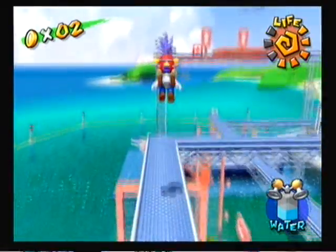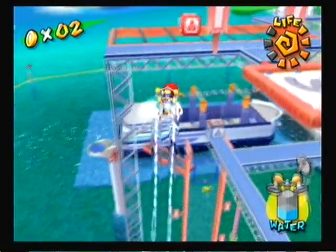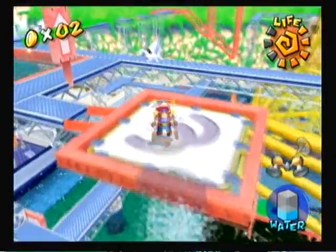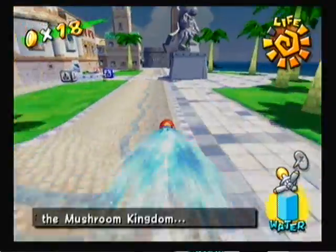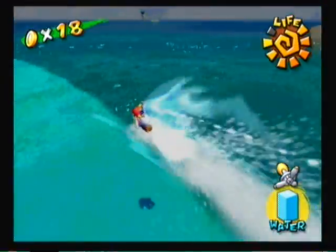Along with just a regular squirt nozzle, FLUDD can also obtain three different nozzles: a hover nozzle, where Mario can hover in the air for a short time; a rocket nozzle, which will blast Mario high up into the air; and a turbo nozzle, which will allow Mario to sprint really fast on land and in the water.